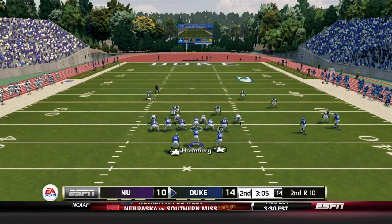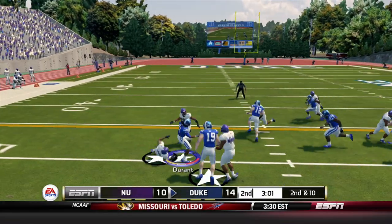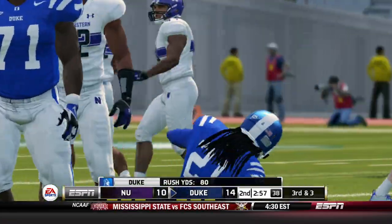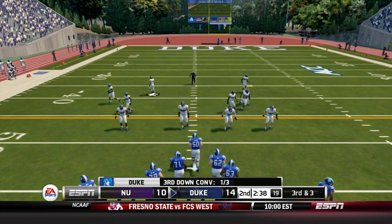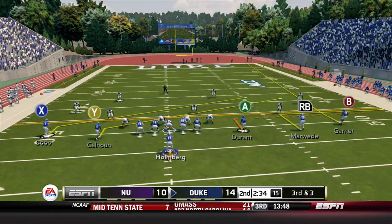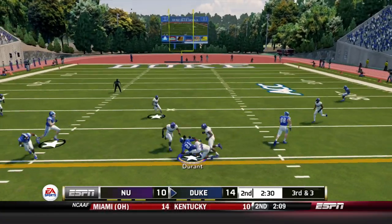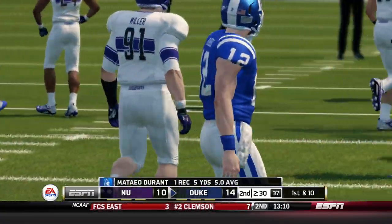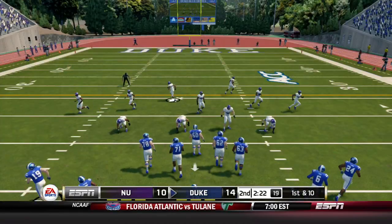Second and ten — Bobo in motion into the backfield, Holmberg hands off to Mateo Durant, he's got some space, tries to juke, spins off a tackle and is brought down. Third and three — we're going five wide again with Durant outside. Holmberg drops back, throws to Durant who holds on despite the big hit. Five yards and a first down — he can do everything, can't he.